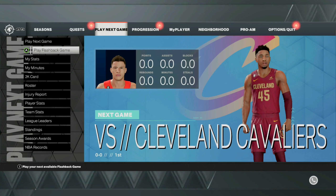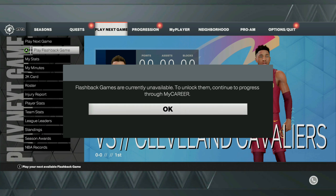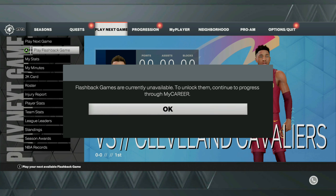To get your first free five badges, you want to make sure that you unlock the college flashback games. You'll get this message right here once you do unlock those flashback games, and you will get your five badges from playing these flashback college games.